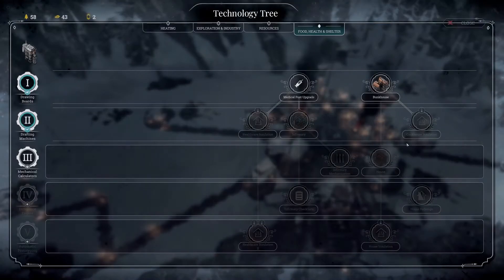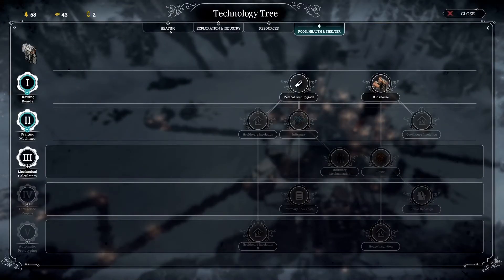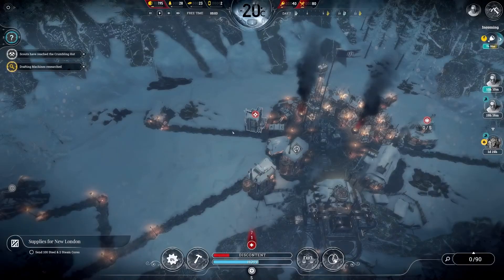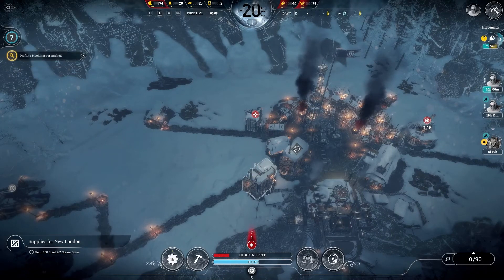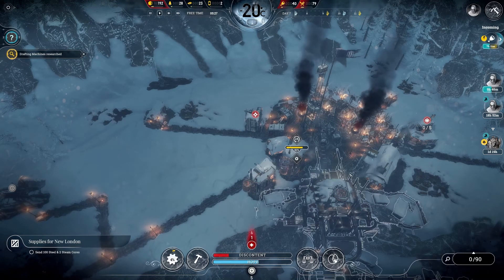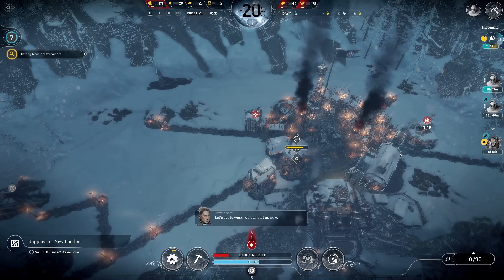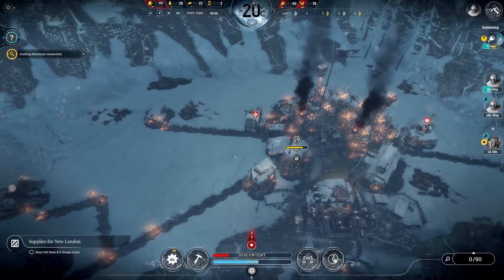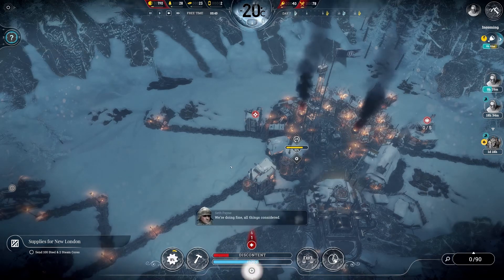We've got new research to do. Heating — efficient burners: 33% less coal. I would definitely want to do that. Our wood and steel has dropped down a bit, but that's expected because we're spending resources on that. Let's get to work — we can't let up now. So indeed let's do that — get back to work.